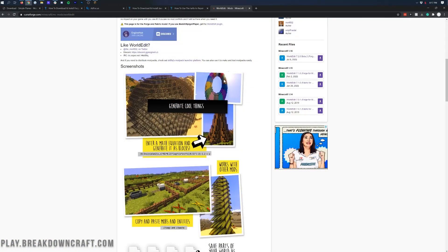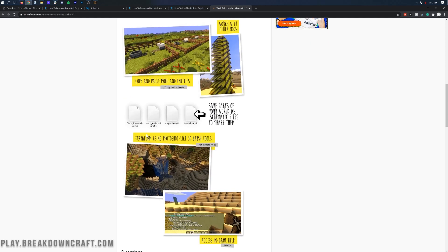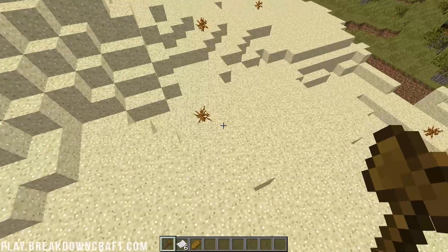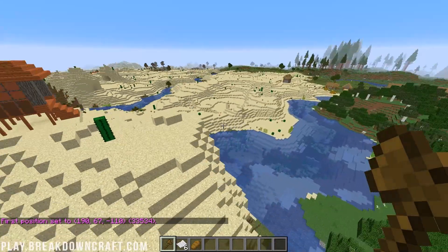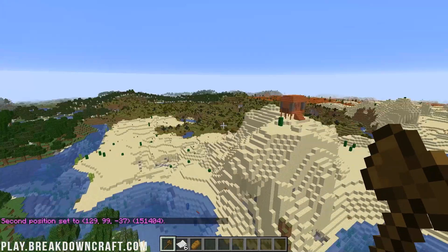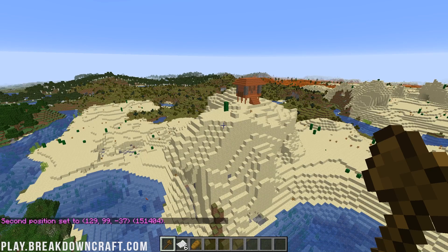And last but not least is World Edit. World Edit is a huge building-based mod — our big building mod on this list. It allows you to create expansive buildings, huge cylinders, everything in just a few clicks. You can even copy and paste and make schematics using World Edit. Every big Minecraft server build you've ever seen 100% used World Edit extensively, which is why it's such a powerful, must-have mod. If you're more of a builder, you need to add World Edit.